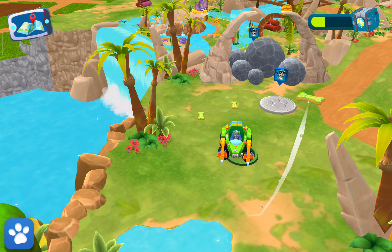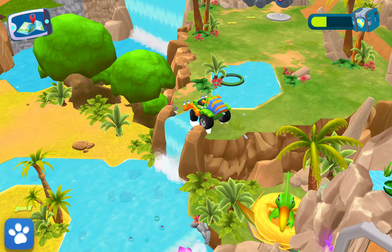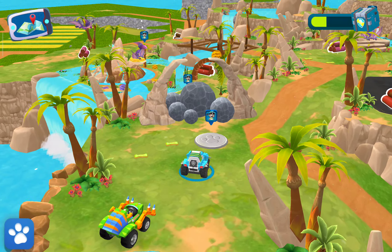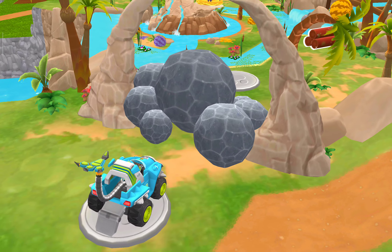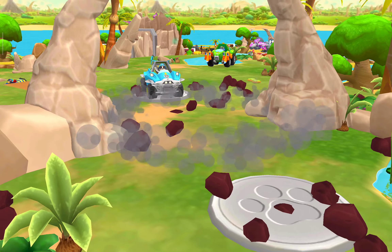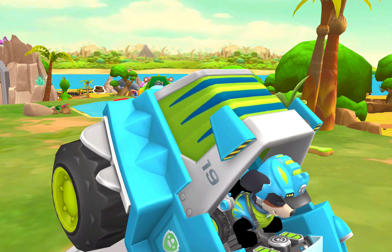Look, a boulder barricade! You could destroy it with your launcher to clear the way. Those boulders are blocking the path — tap on them to activate your launcher.